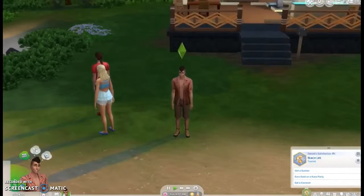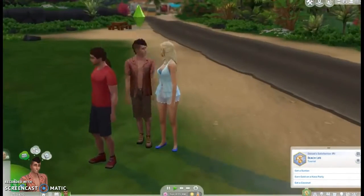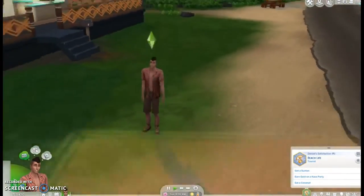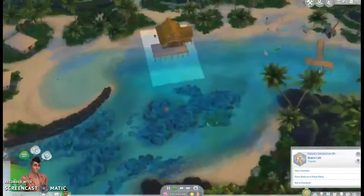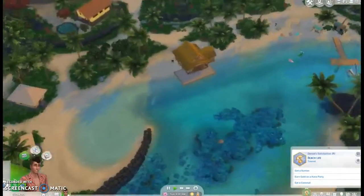Here we are — this is his home. His mom and his dad, I don't know what they're doing outside. His dad was like bye, his mom was like bye. Whatever. So our first thing to do in our aspiration is get a suntan, so that's what we're going to do.